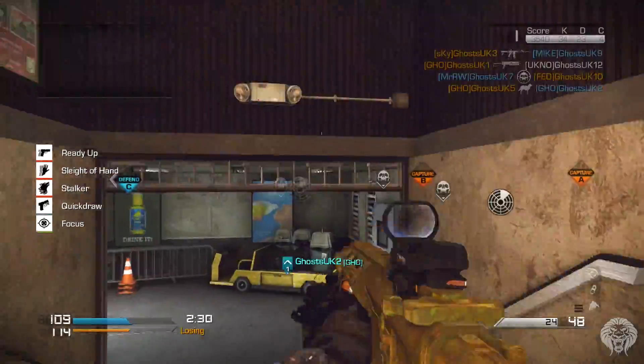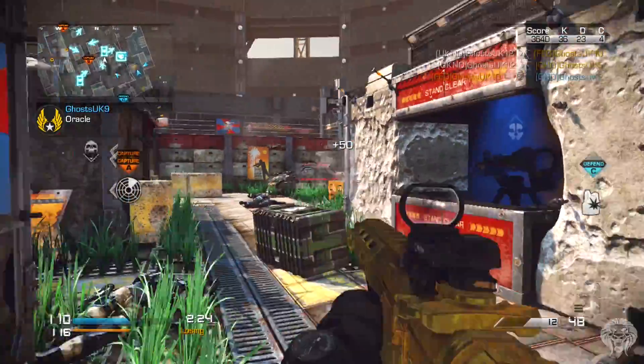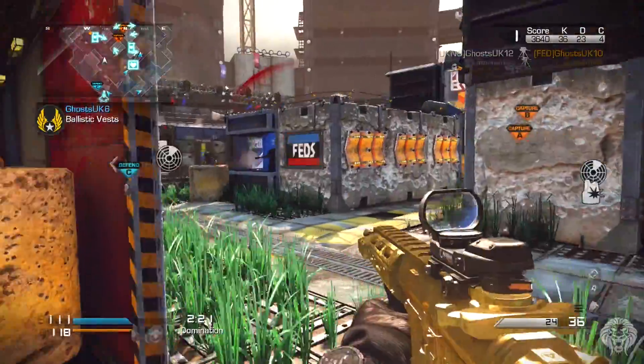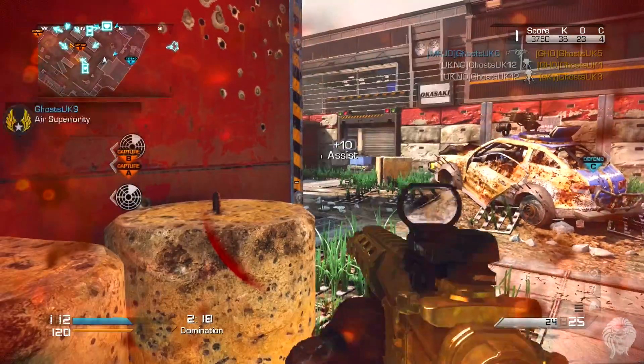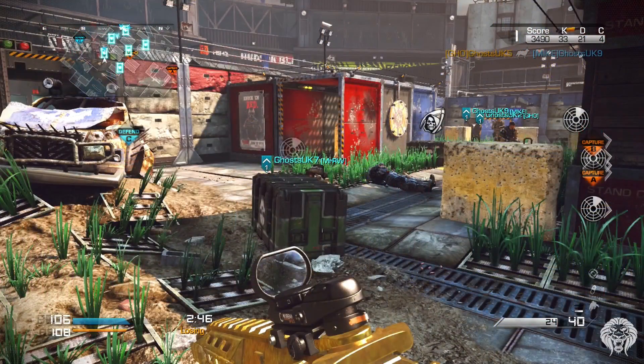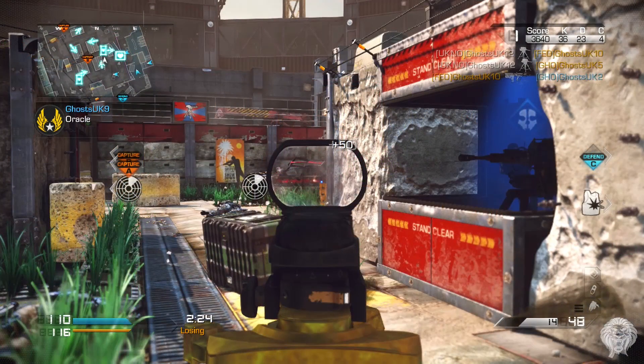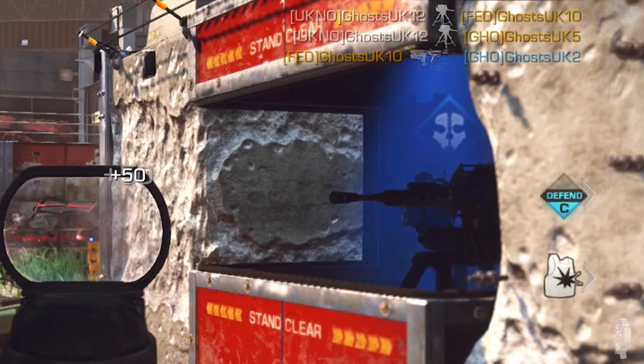One of those care packages has a chance to be another Slot Machine. When you call that one in, it might do something else - there are a lot of possibilities. I think one of the outcomes is a missile that comes down and destroys the map and kills a bunch of people, another is a bunch of sentry guns that open up somewhere on the map, and another is a bunch of gas - or you can get a combination of the three. According to the first Slot Machine, about six care packages came down - most were UAVs but one was the actual Slot Machine again.